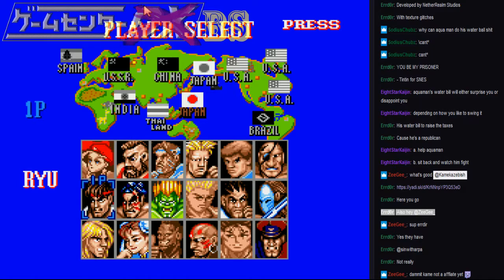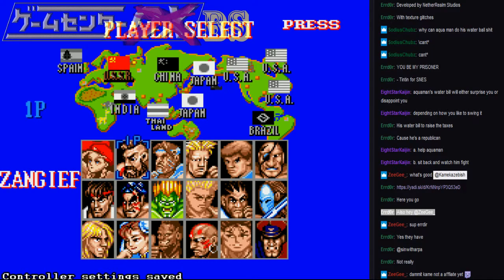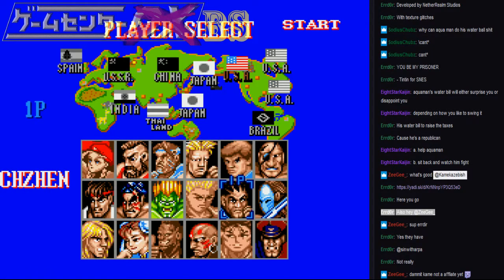Let's see what we got here. You have to save state and go through all the characters. That's Guile from Top Fighter — wait, why is it TOP FIGHTER? Why is Takum on the select screen? Excuse me, fuck you. Okay, save state before you do this.